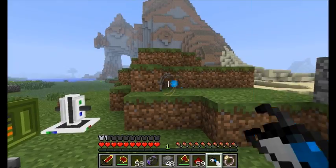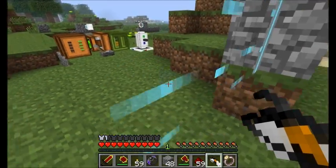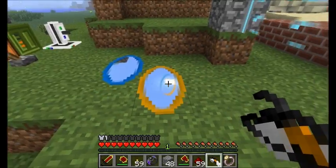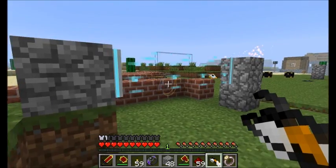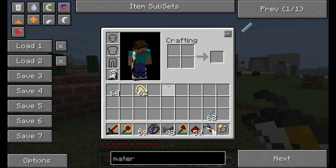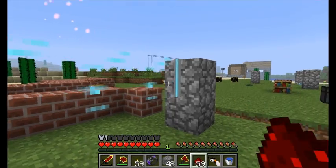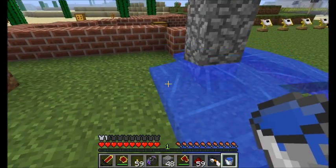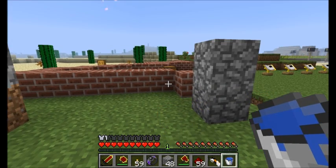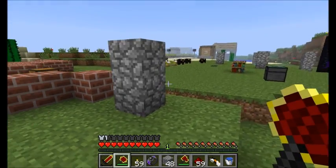Let's go ahead and set up a couple of these guys. There are some configuration settings that can do more than just close the portals. If you want to turn this thing off, simply pour some water through it. The config file also has a setting for making this active only when it's receiving a redstone signal.